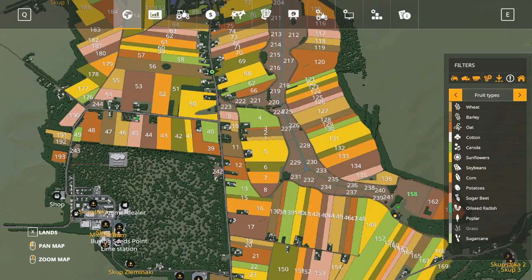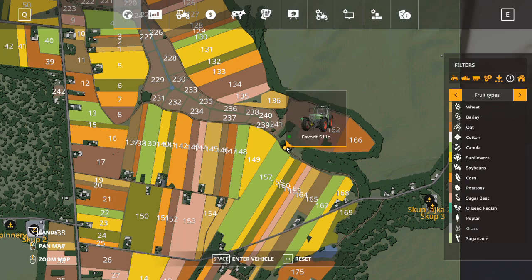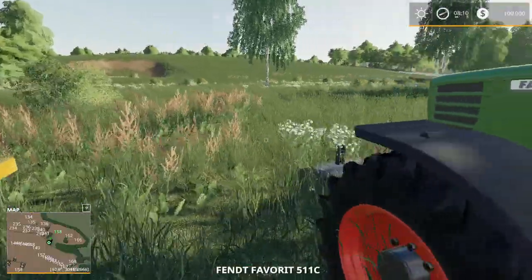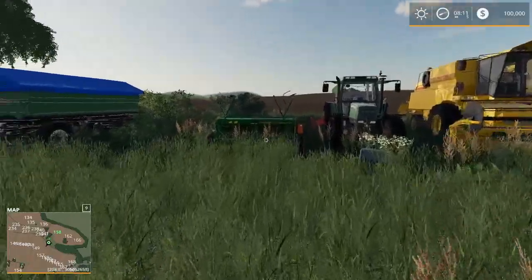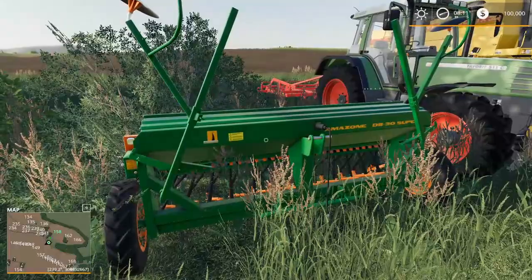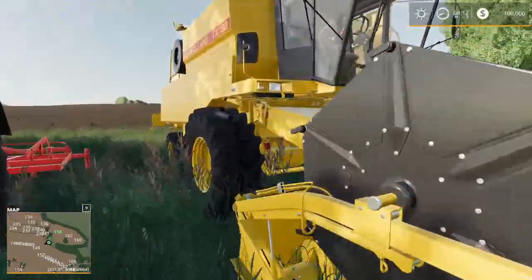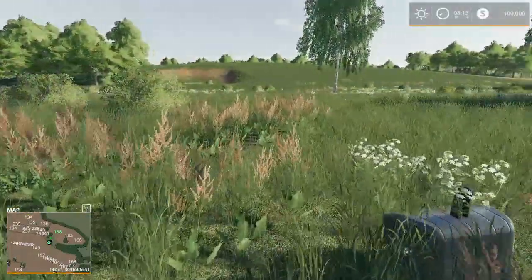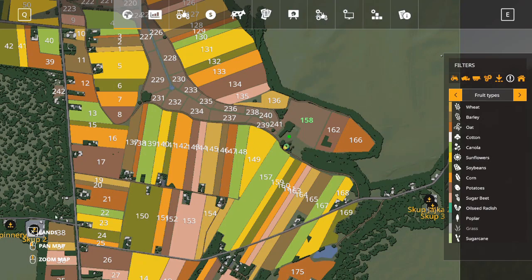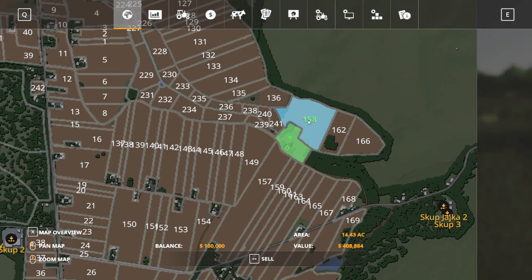I'm just gonna take a look at our map real quick so we can see we're all the way up here — kind of in a little village area, but our equipment is way down here. So we're gonna need to get down there. This is your starting equipment. That's it. That's all. No more. You've got a small trailer, a very small Amazon seeder, a Fendt, a weight, the traditional New Holland TX-32 harvester, and a small cultivator. That's what you start with in New Farmer, as well as field 158 — 15 acres. That's a pretty good sized field for that small equipment. I think you should take them up on their advice and start in Farm Manager.